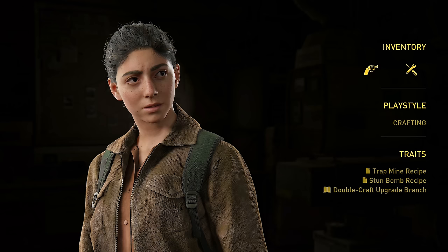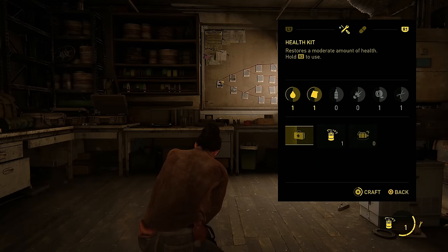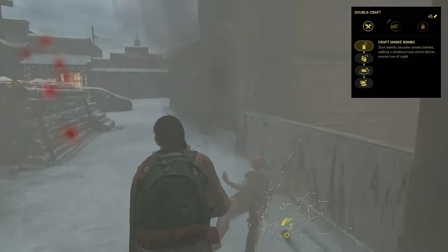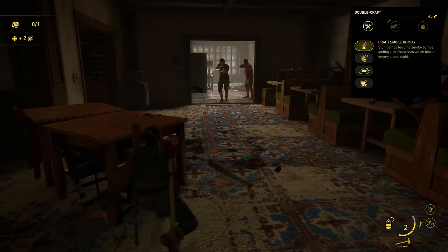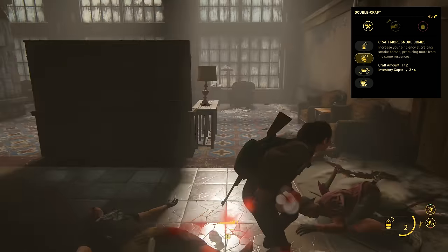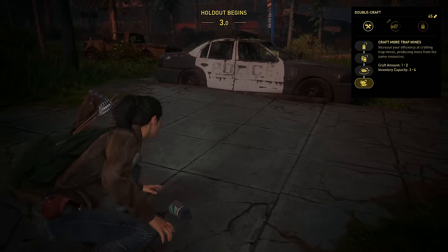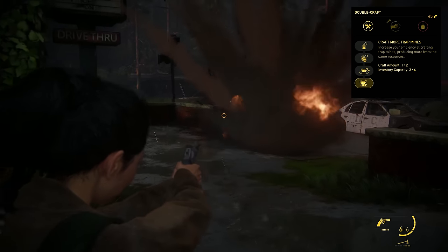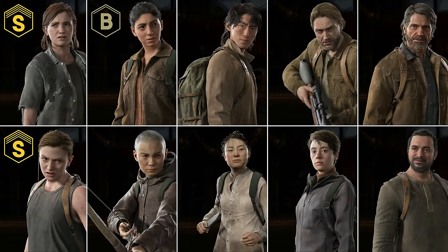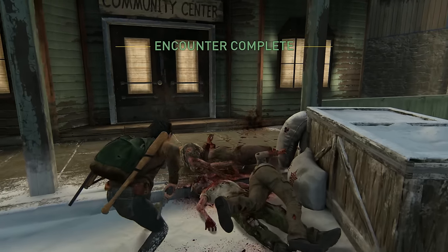Dina is an explosives expert with a focus on crafting. She starts with six bullets in the revolver, one of every crafting resource, and the recipes to make trap mines and stun bombs. Her main upgrade branch is Double Craft, with the first skill turning stun bombs into smoke bombs — essentially the same effect, but the smoke makes it easier to assassinate people while obscuring the action. Her next skill lets you craft two smoke bombs at a time and raises the cap to four. The next increases the blast radius of trap mines, and the final skill lets you craft two at once and hold a total of four. Overall, I would put Dina in the B tier, since trap mines can be pretty hit and miss. However, the smoke bombs are pretty useful, so I recommend focusing those when playing as her.